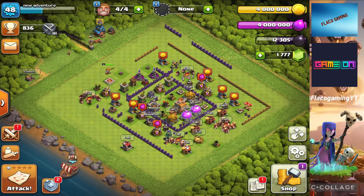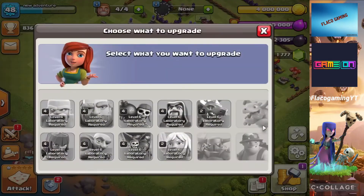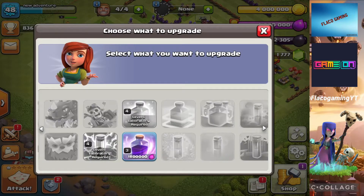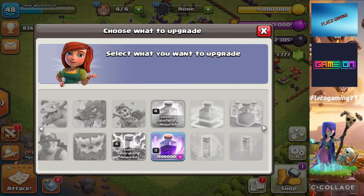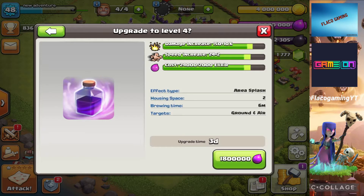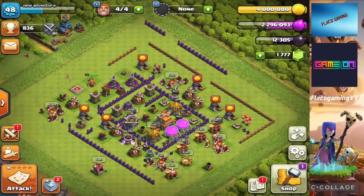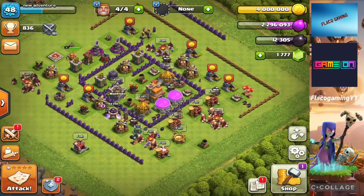It took a while for me to upload some videos last week because most of my builders were busy, especially my Town Hall 14 and this account. Today we got a lot of stuff to do, so first things first let's go to the laboratory. I think this is the last upgrade for the Rage Spell and it should be maxed out for Town Hall 7. We're gonna upgrade this Rage Spell to level 4 — it's a 3-day upgrade, 1.8 million elixir. Three, two, one — bam, okay, we got that.